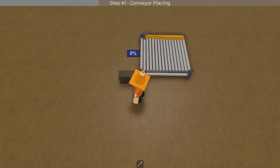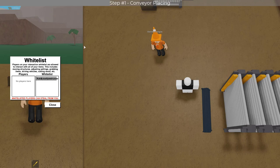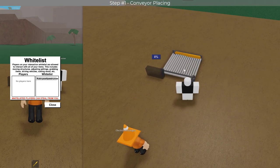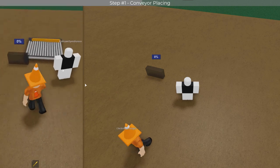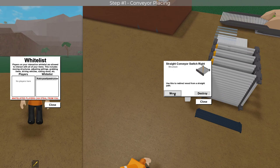Anyways, from there it's time to use your alt account. Simply bring up your alt account and whitelist them on your main account. Then have your alt account go over to the conveyor switch, E-move it, and then unwhitelist them on your main account. Then press B on your alternate account and re-whitelist them.